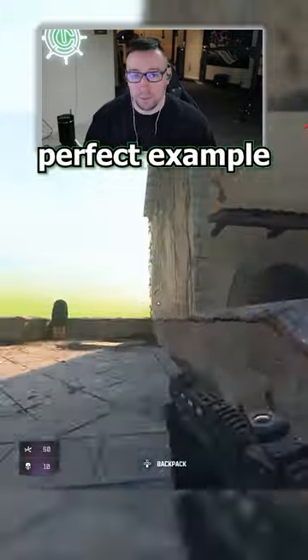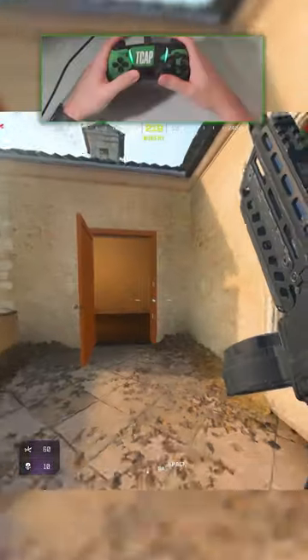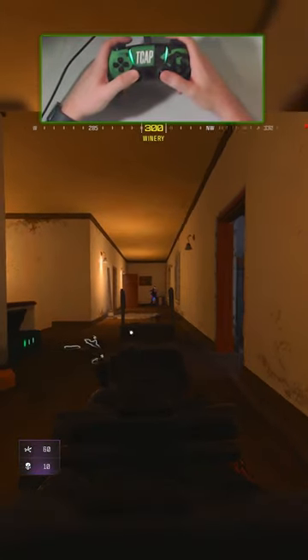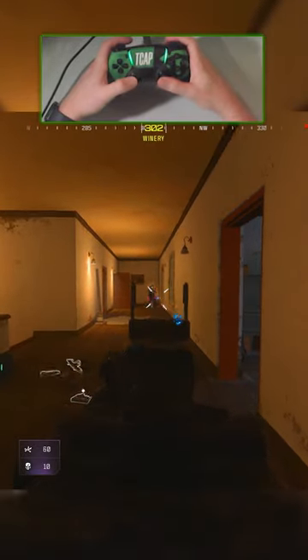Here's a perfect example of this. I hear footsteps to my right in Winery. So as I start my slide, notice how I'm already beginning to center and aim during the slide in the direction I think an enemy is. I only cancel the slide after I'm already shooting at my opponent, and then I throw in a jump as well.